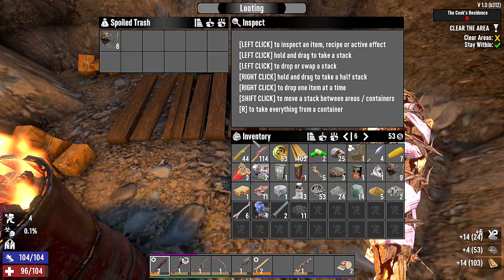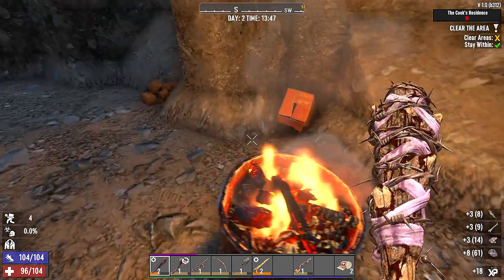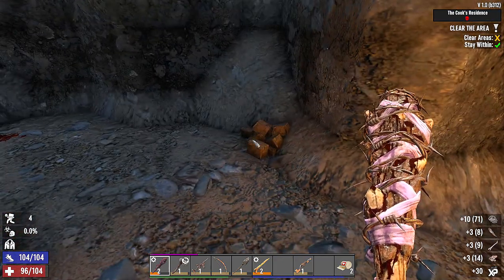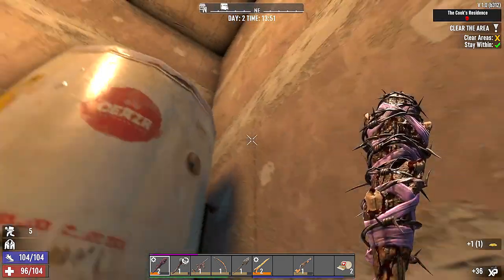Dad, just step on it. Dad, shoot that thing with your arrow. No, we're right close to it — it'll blow up and kill us. Shoot it from far away. No, it needs bullets and we can't afford the bullets right now.